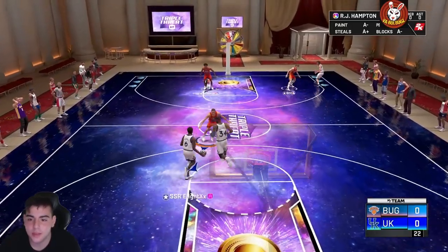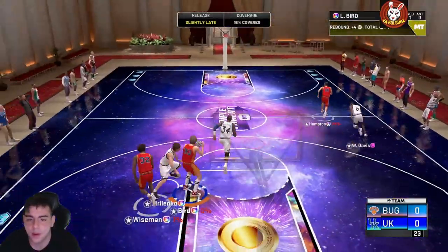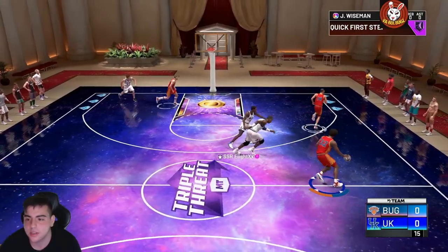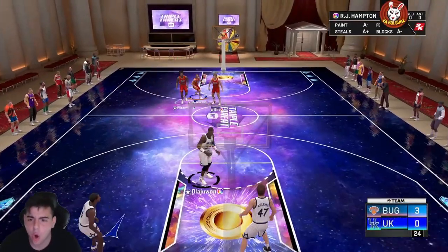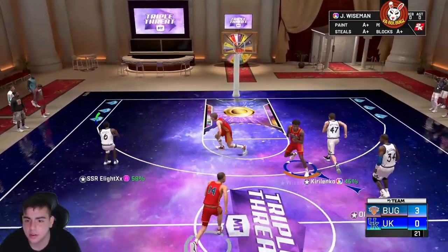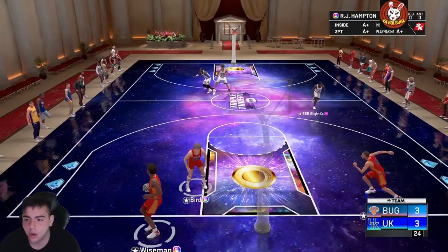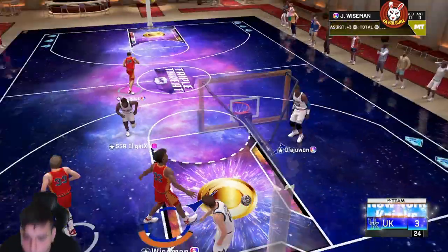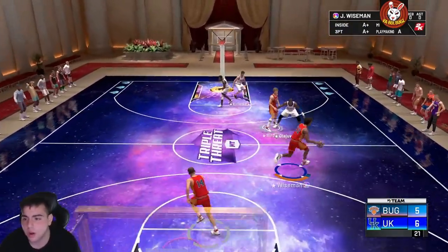Here we go — RJ Hampton and Wiseman, the new rookies! Wiseman with the step back, back to Bird wide open. Look at that stack of green! What a freaking snatch back — this card is disgusting. I think I gotta lock in for Zion, I think it's really that time. He's got the T-Max jump shot. Oh Wiseman running all the way — look at the speed! This is the center you guys want on your team.